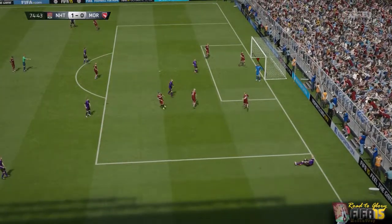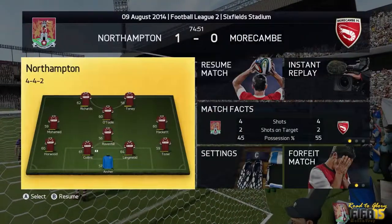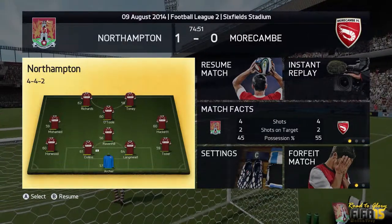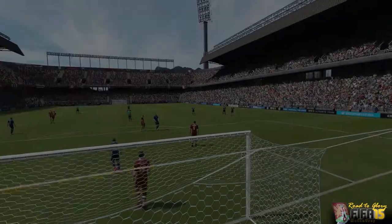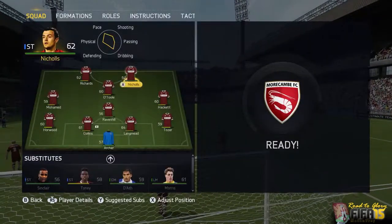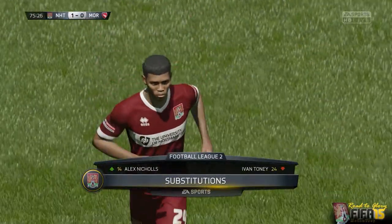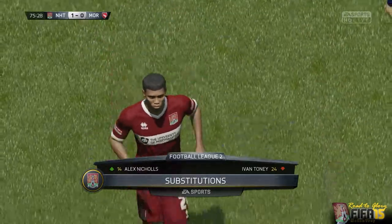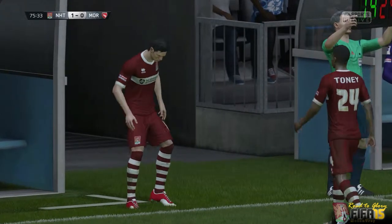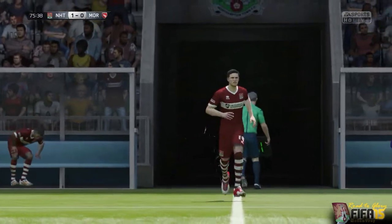Late in the half, a terrible cross by Morecambe. I'm going to make a substitution — I'll bring in Alex Nichols for his first action since returning from his injury. He's going to substitute for Ivan Tony. Just a test to see how he's recovered from that broken ankle. Didn't want to leave him in too long because he's obviously not going to be 100% yet. Don't want him to get re-injured.